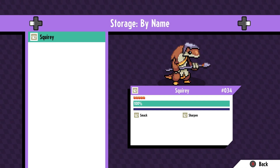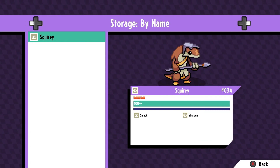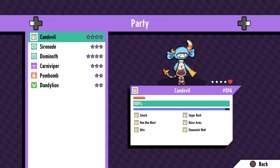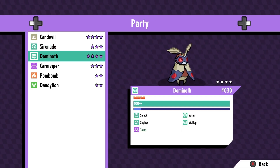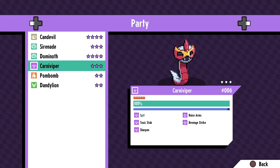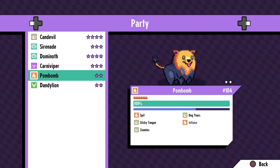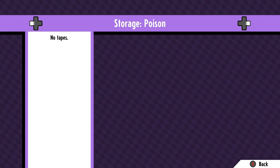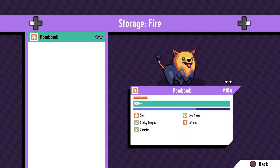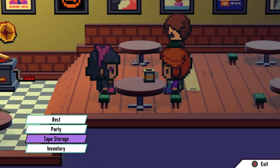I kind of want Squiri in my party though. I want it to be able to gain experience, level up, and learn new abilities. What do we put away though? We have two air-type creatures: Serenade and Dominoth. I guess we could get rid of Pom-bom - it's not like we're getting rid of it permanently, just for a while, so that this Squiri can level up as well.